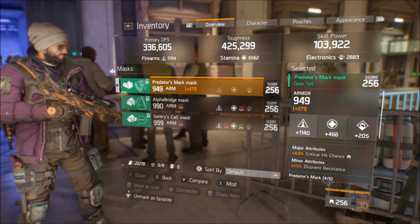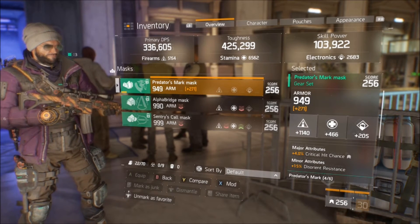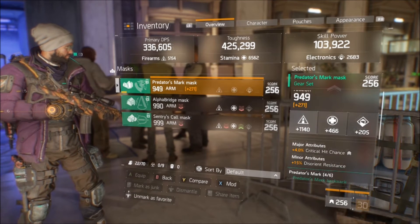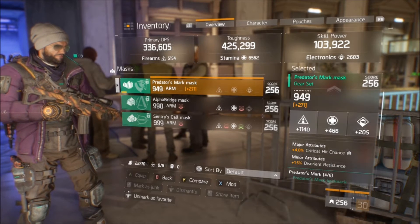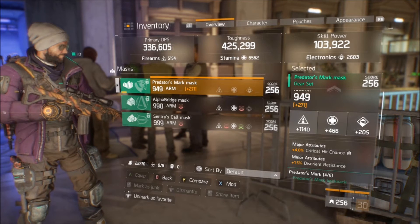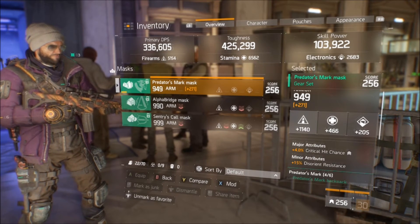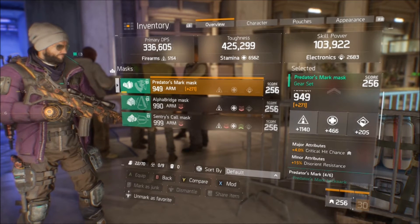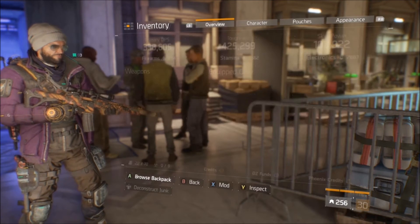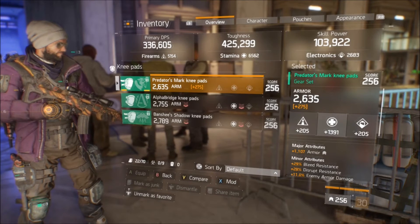Going on next to the Predator's Mark mask, you guys can see that I do actually have the critical hit chance rolled on it. This is definitely a personal preference from person to person. For me, I like getting critical hit on mine. For other people, they may not like critical hit and they might want to put that extra skill power — the extra 9 or 10,000 skill power — on it. That's totally up to you. But for me personally, I like the critical hit chance on mine rather than the little extra 4,000, 5,000, or 10,000 skill power that you might have on it.